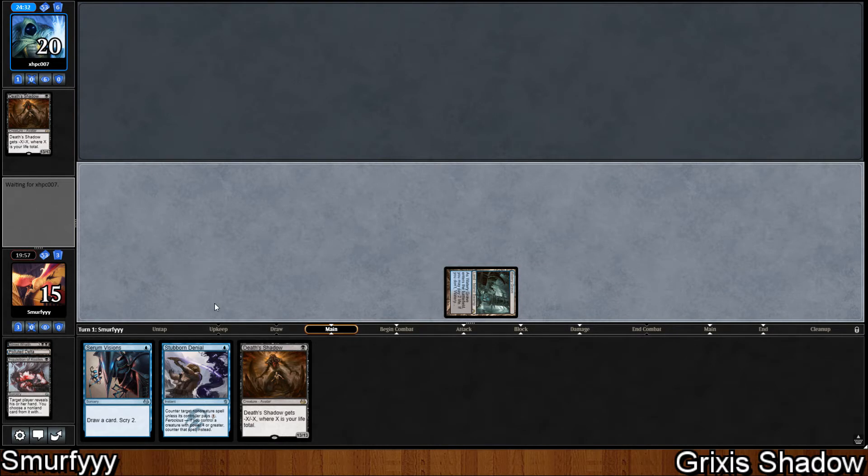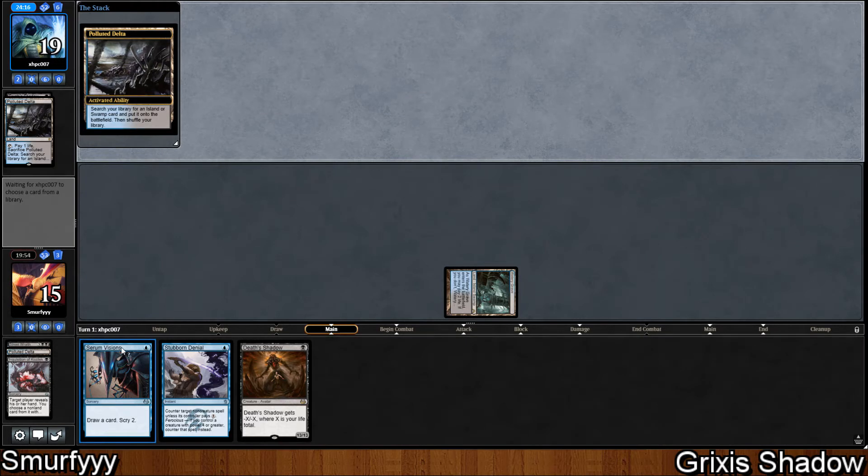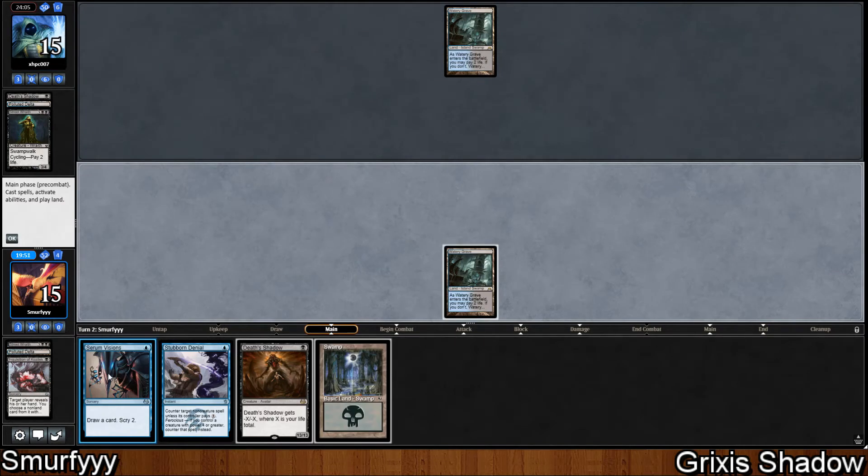I don't think we're going to be able to grind our opponent out because we mulliganed twice, so I'm hoping we can just get our Death Shadow down and use Stubborn Denial to kill our opponent as quickly as possible. The difference was if we had cast Serum Visions that turn, we could have dug for a second land — we would draw before we scry and look 4 cards deep. Unfortunately we drew a Swamp anyway, so we're going to play the Swamp first so they can't Stubborn Denial our Serum Visions.